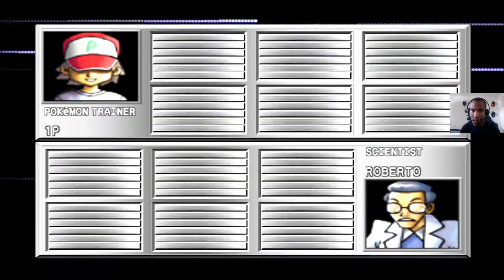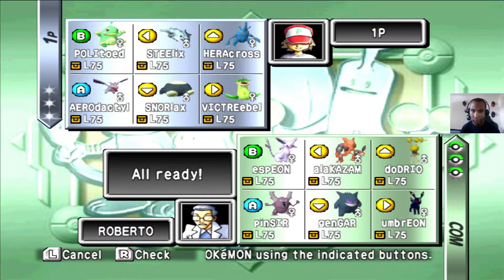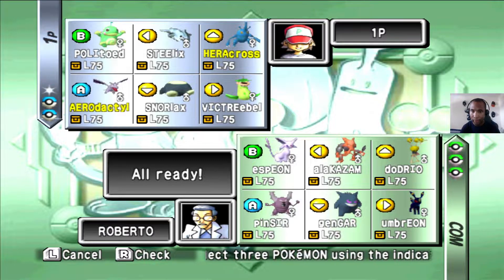Ooh, Scientist Roberto. He's always pretty tough. He's got both Gen 2 Eeveelutions, a Dodrio, a Pinsir, a Gengar, and an Alakazam. That Alakazam's color is insane. I'm going to open with Heracross. I need something to counter Dodrio with, so I'm going to put in Aerodactyl. Let the semifinals begin.